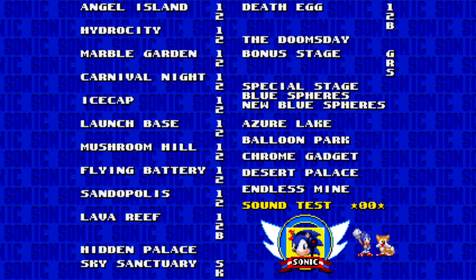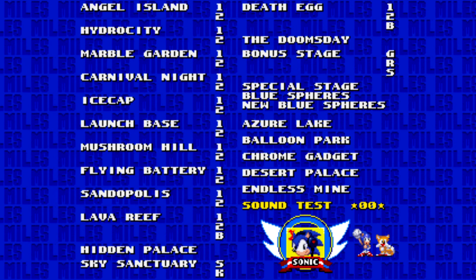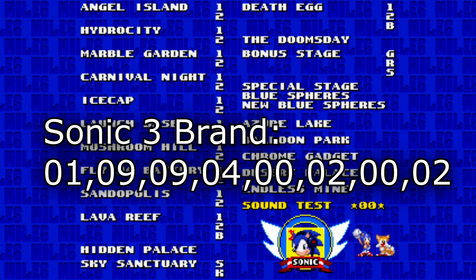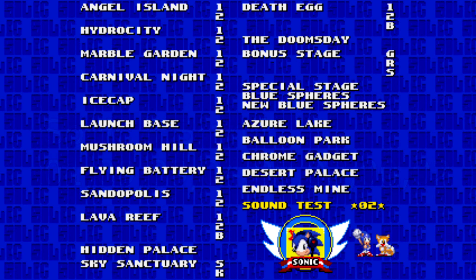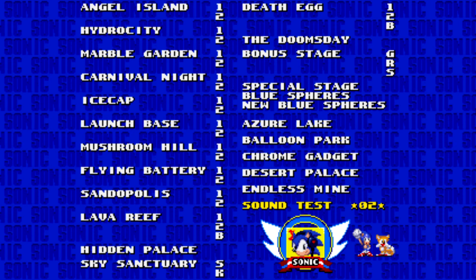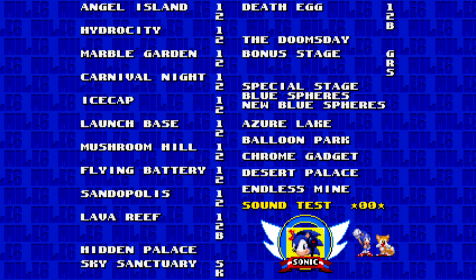This cheat code removes the 'and Knuckles' symbol from the title menu, so it just says 'Sonic the Hedgehog 3.' To do that, you type: 1, 9, 9, 4, 0, 2, 0, 2. That removes 'and Knuckles' from the title menu.